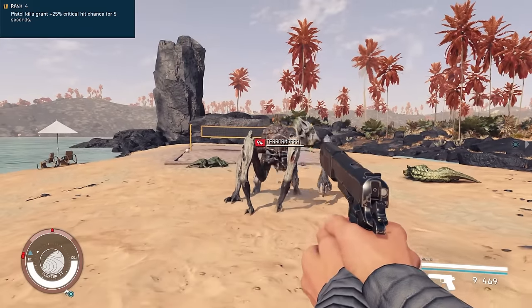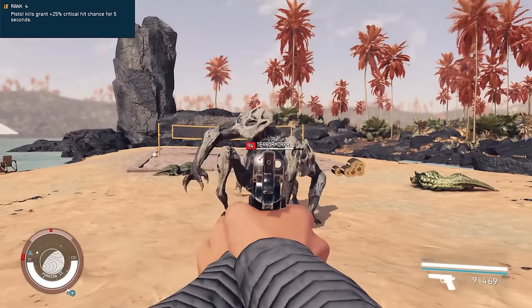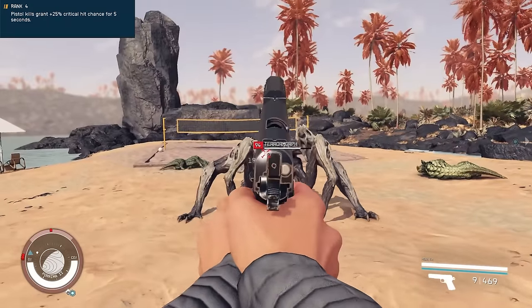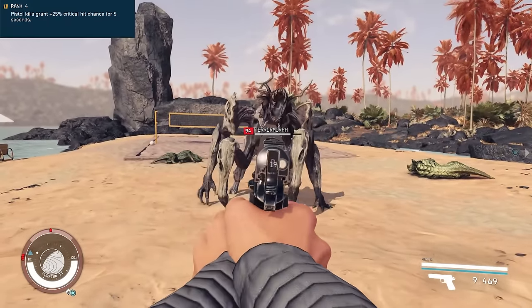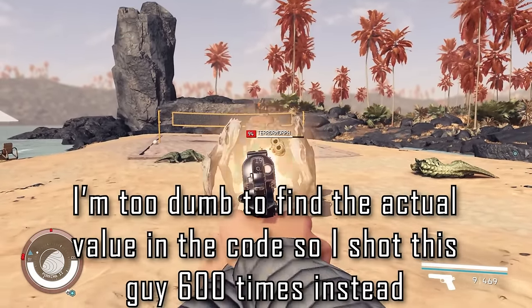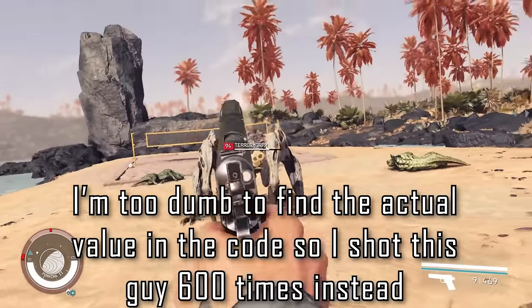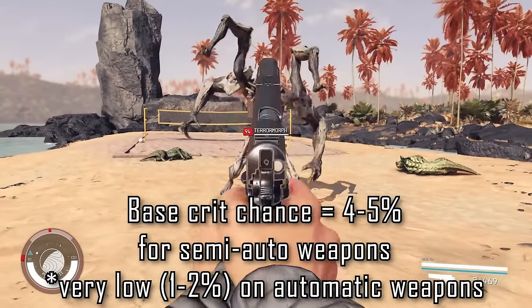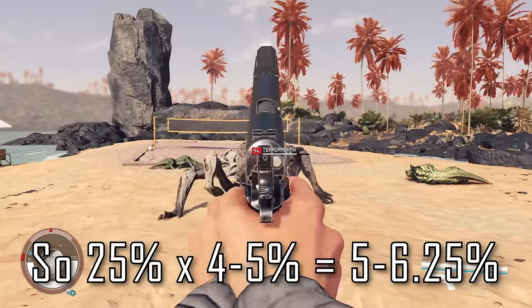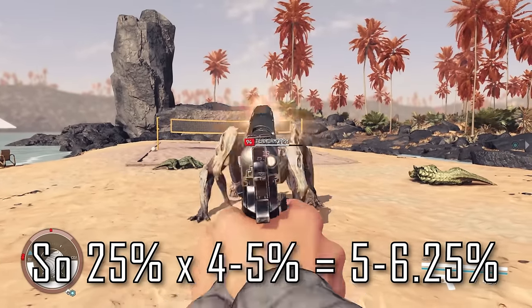The rank 4 perk says that you're granted a +25% crit strike chance for 5 seconds after killing an enemy, but this is either flat out broken, or it's coded to be multiplicative to increase crit strike chance, which makes it pretty trash without heavy investment into the later crit skills in the tree. My tests seem to indicate that it's the latter, and while I haven't found an exact value, I'm almost certain that your base crit strike chance is between 4 and 5%. This would make a 25% multiplier only add 1 to 1.25% crit strike for 5 measly seconds after you kill an enemy with rank 4, which would be complete ass.